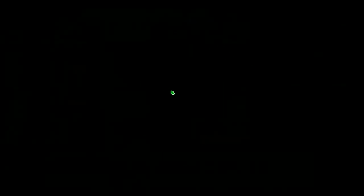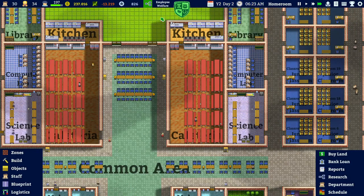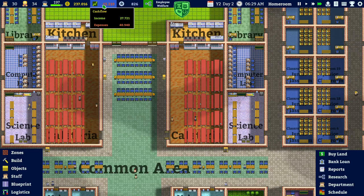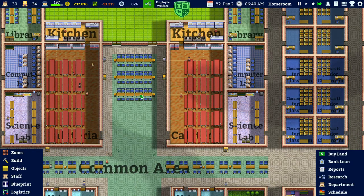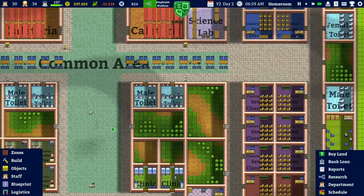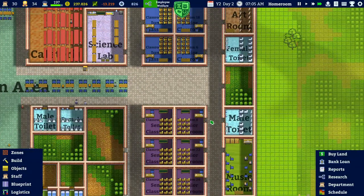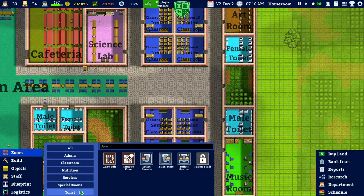As we start day two, I know we are losing quite a bit of money. A year is only nine days, so we'll lose around 120,000 just from that. We still have some money to spend, and that's what we're going to do. Hopefully once the researchers come in, we can make a teacher's lounge and a staff facility. I'm also thinking we can build a neutral toilet.